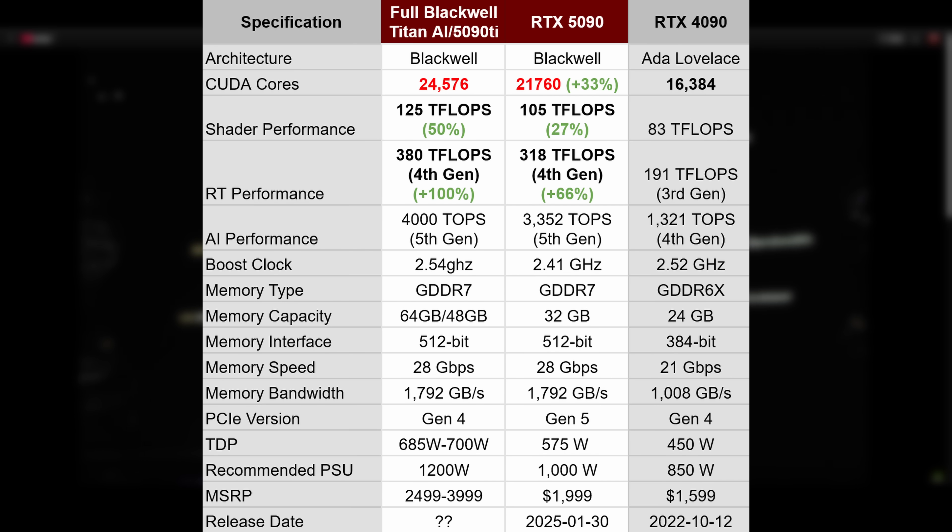This card will be released at some point, so if you're considering buying the 5090, do not be surprised when Jensen releases an even more powerful GPU. In comparison, it is 13% faster than the 5090. When overclocked, it will probably consume 800 watts. But this GPU will be a beast.